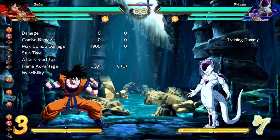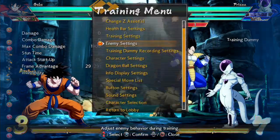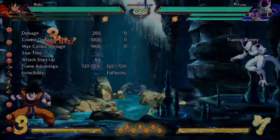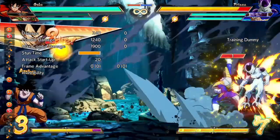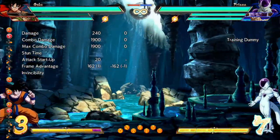All non-projectile C-Assists will track the opponent's position horizontally on screen. They all have an extra attack performed on hit that knocks the opponent down for an easy extension, and they tend to have slow startup but they speed up on the opponent's hitstun, which combined with the extra hit makes them excellent combo extenders.